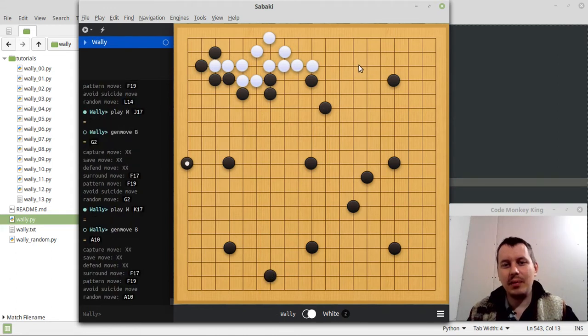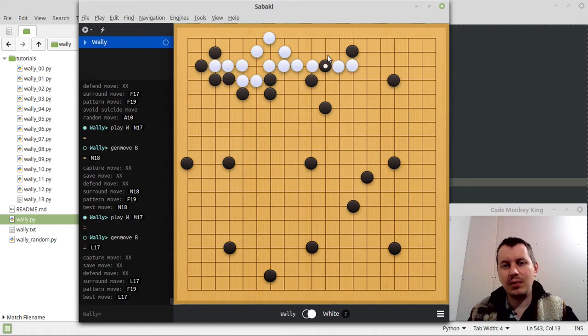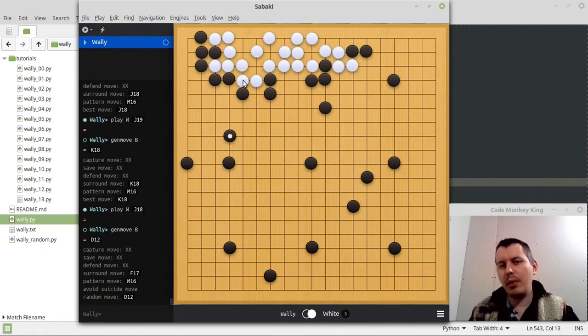I can safely build my wall here. He tries to surround my stone. I already live here, so I'm pretty happy. You just don't allow him to... Sometimes, because of the fact of trying to surround my group, he actually makes these dumb moves. So yeah, it's not perfect, but that's the way how it works.